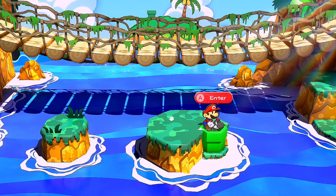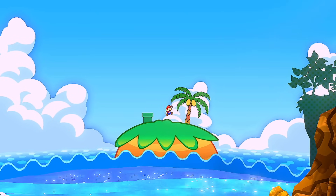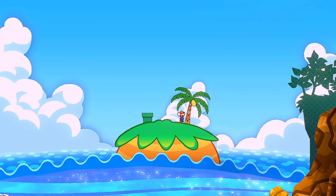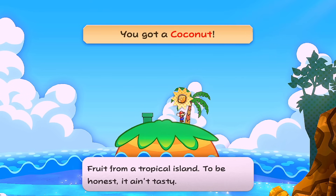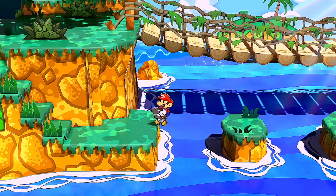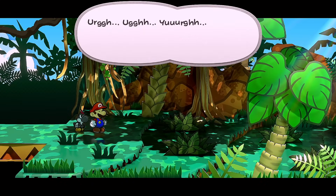To the left of the bridge, go down these stairs close to the screen and use Yoshi to platform across into this pipe — it puts you in the background with a coconut tree. Hit it to collect a coconut, hit it again to collect a second coconut, then use Yoshi to platform back across.